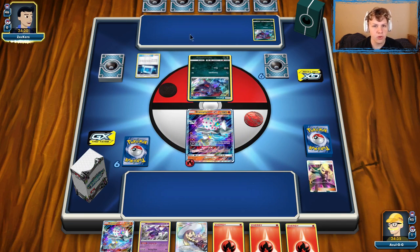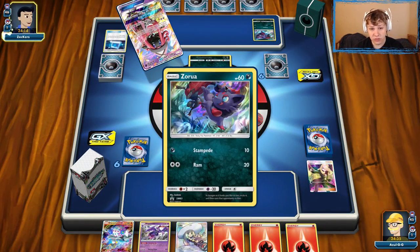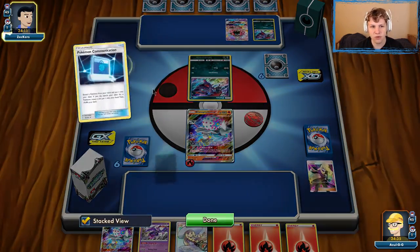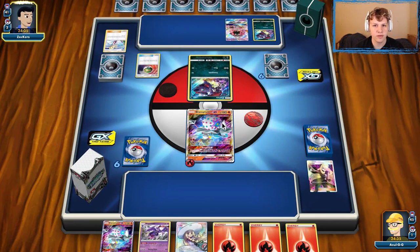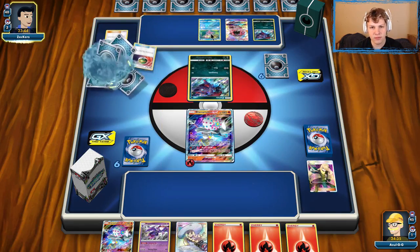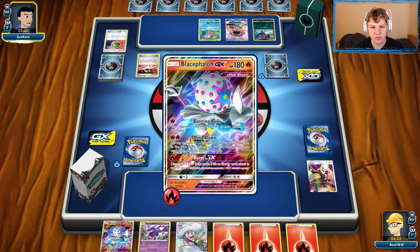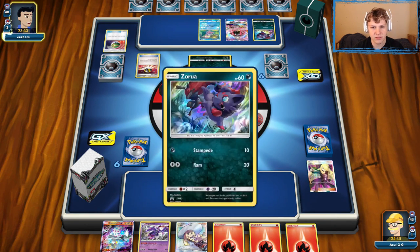We'll see what our opponent is able to pull off on their first turn. They just got up a Persian with a Communication for a Lele, so that's probably going to be grabbing them some kind of draw supporter. Usually they only play Lillie for draw supporter — Lillie and Judge, I guess. Judge technically does draw you cards, but it's not a very powerful one in the first couple turns. Gets way better later on once your deck's been thinned out. The real benefit of Judge is disrupting your opponent more often than not. We're not set up super well to knock this Zorua out — we could knock it out if we really wanted to. There's a Slowpoke, so we definitely want to not leave too much energy on our active as we have to deal with the Slowking coming up. Knocking out the Zorua would be pretty beneficial to slow down their draw power, so I think I do want to knock out the Zorua.